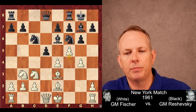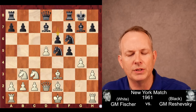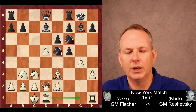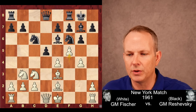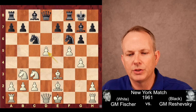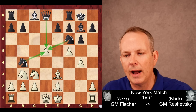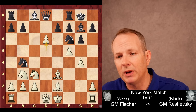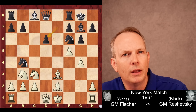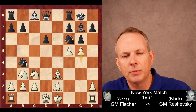The bishop could retreat to d7 — that's perfectly good. After exd5, knight e5, h3, pawn takes, queen d2, e6, long castle — this is a sample line where white is still a bit better but black has a playable, centralized position. But Reshevsky plays the bishop back to c8 because he doesn't want to block his queen's defense of the d-pawn. So Fischer takes on d5 and now knight to b4 — three pieces are attacking the pawn at d5.